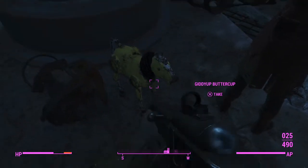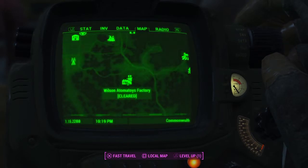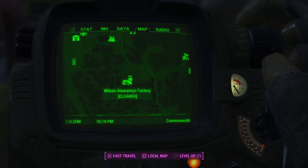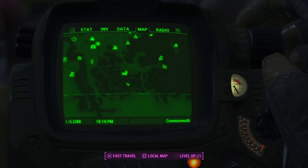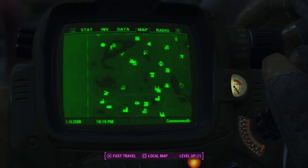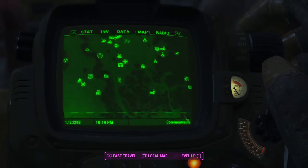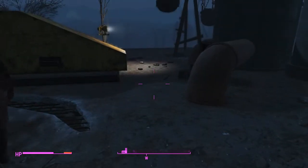What you got here is this location on the map: Wilson's Automatoys Factory, which is all the way across the map from Sanctuary. So if you're just starting the game, you're fucked — you're gonna have to sprint forever for this, so I wouldn't even try.